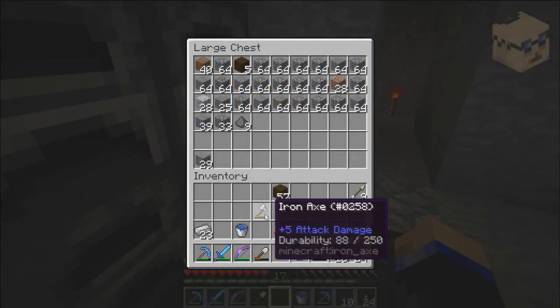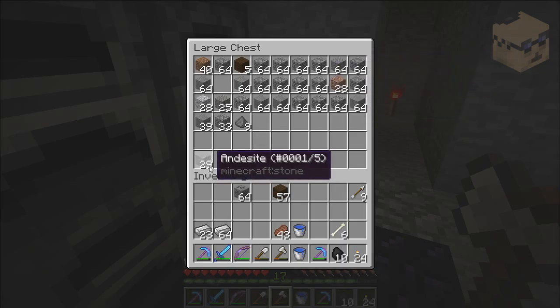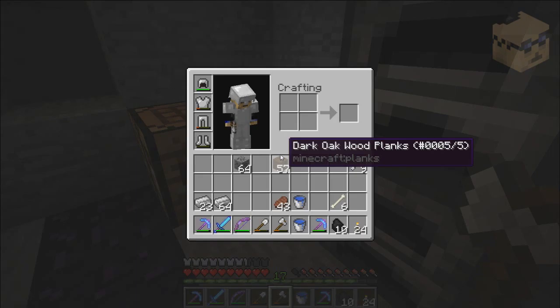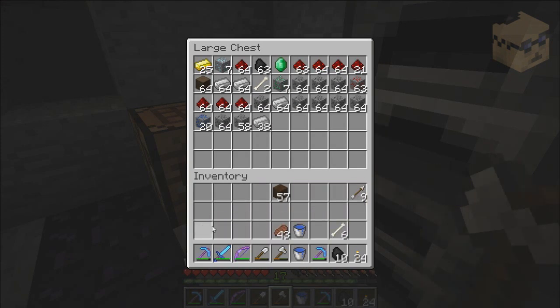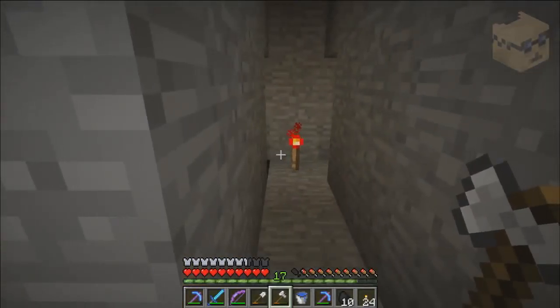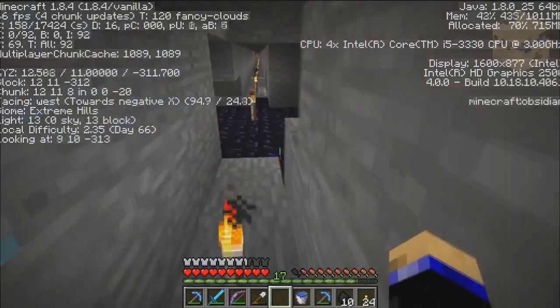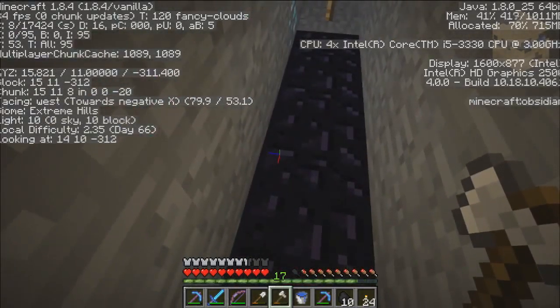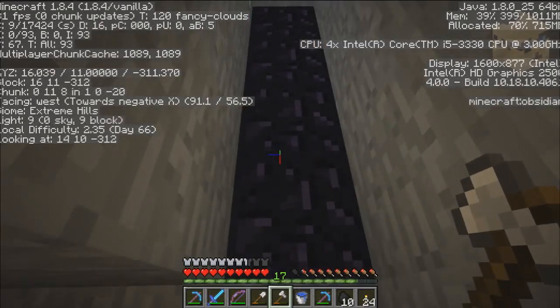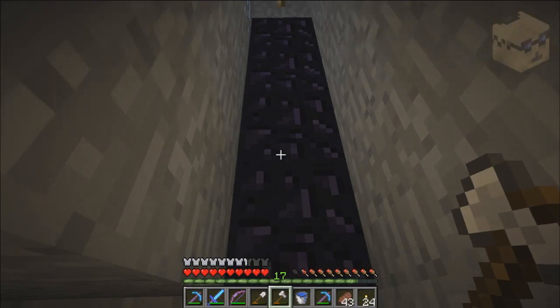Okay, I'm up to 29 andesite — woohoo — and I only need like 675 more. Let's check my coordinates. We're starting at 15 and going down, and we want to go 250, so that's minus 235. I know math — that's approximately minus 235.